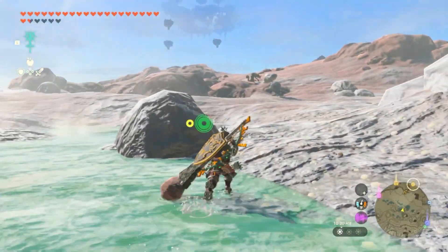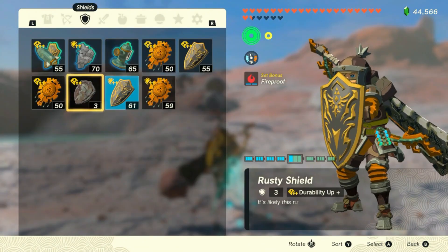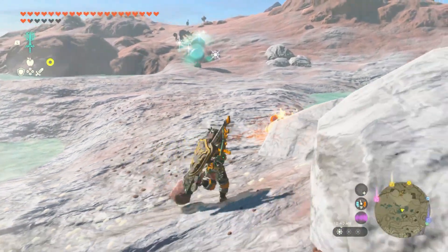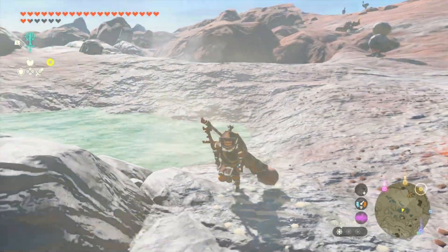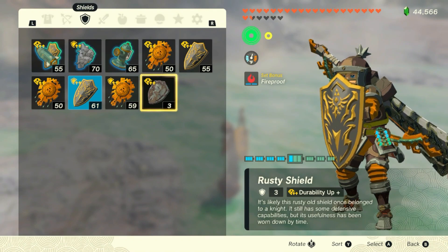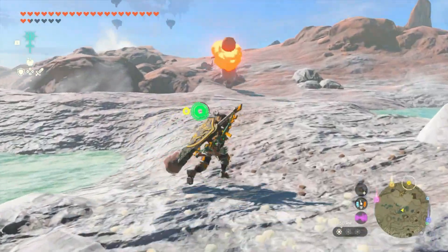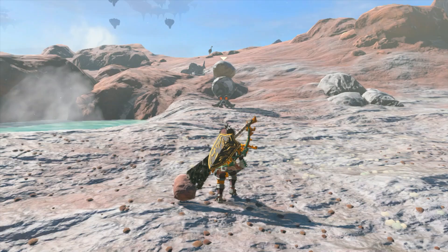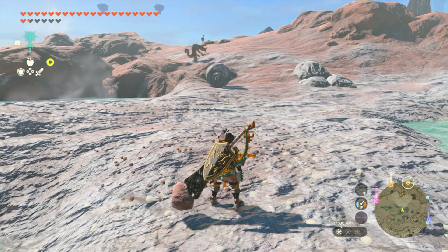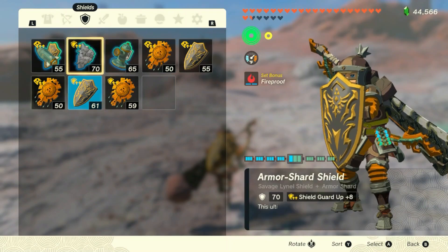Oh hello — let me turn all of you guys off. Take the shield. Well, it's still a rusty shield. What did you do to it? You're supposed to de-rust objects — at least that's how it worked in Breath of the Wild. Take it, do it, do your job. Okay, that did nothing — so why does it work sometimes?